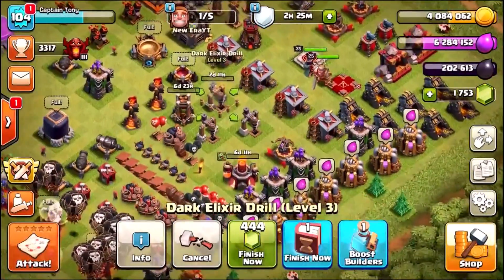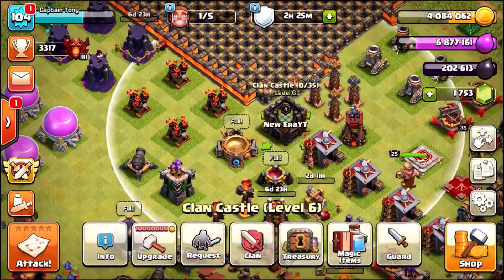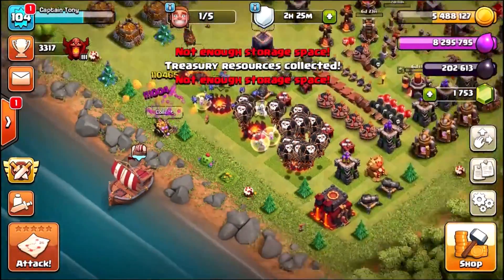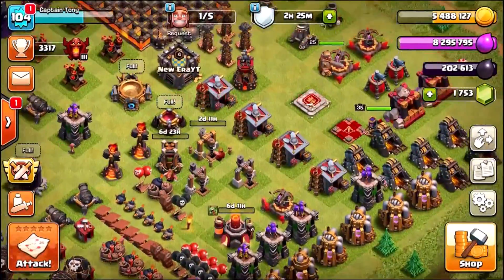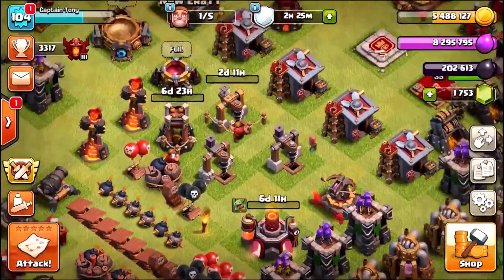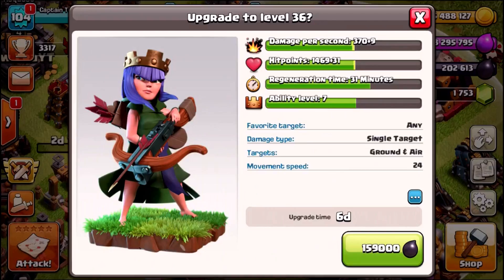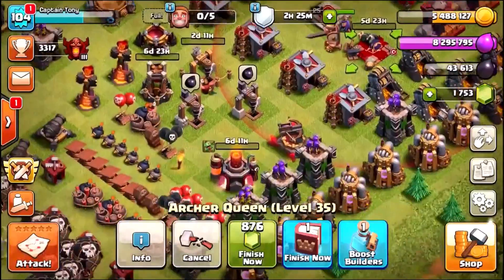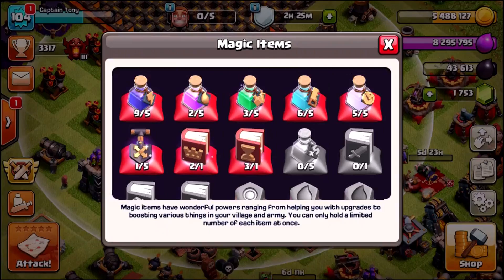I'm going to upgrade one drill to level four — that's a 2-day, 12-hour upgrade. I can collect the elixir, loot from the treasury, and grab the loot cart, taking us almost to maxed-out elixir again. Now I'm going to get the queen going to the next level — 159,000 dark elixir — and use a book of heroes.